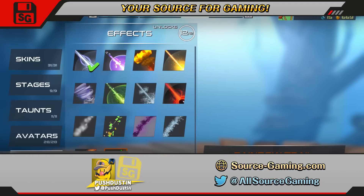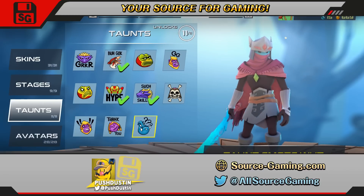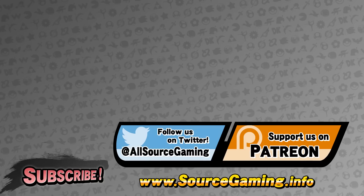Well, that's about it for today. Special thanks to Guy Luke Sabanti on Twitter for letting me know that the gem glitch exists. If you have any other tips about Brawlout, let us know in the comments below. And if you haven't already, please go ahead and check out our review for the game. Lastly, make sure to follow us on social media so you can stay up to date with information straight from the source. This is Pushdustin signing off.